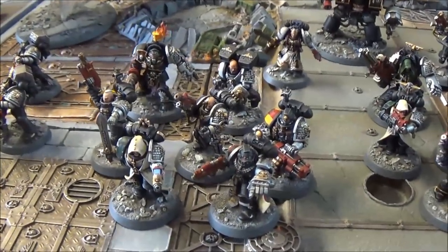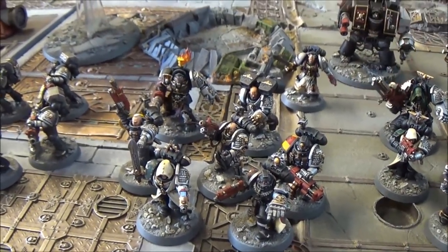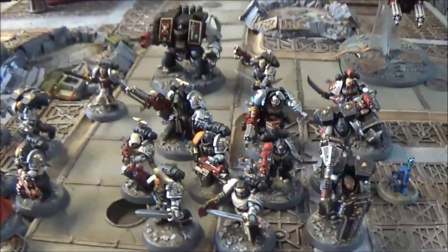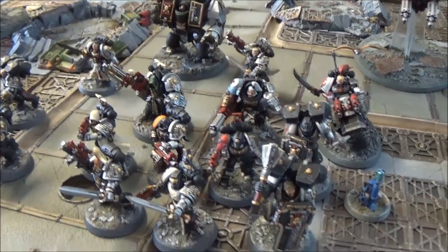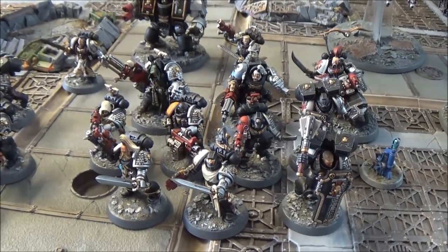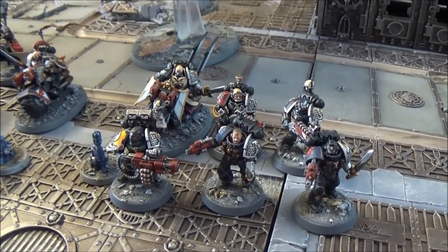The second squad has a big mixture: a Terminator with a power fist, melter gun and flamer; a jumper with lightning claws; a frag cannon; two combi-melters; a Black Shield with a power fist; and the sergeant is a Dark Angel with a plasma pistol and power sword. The biggest squad has a bike with a power sword, two terminators with chain fists and assault cannons, two vanguard veterans with storm shield and power maul, plus five veterans with bolt guns, power swords, and an infernus bolter.